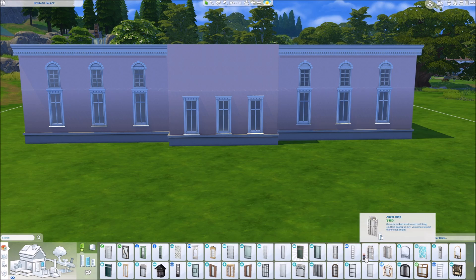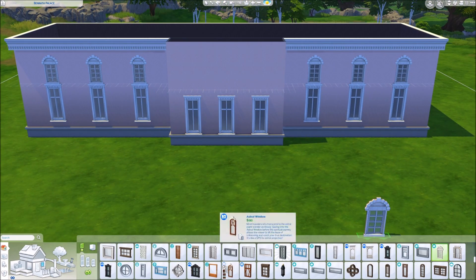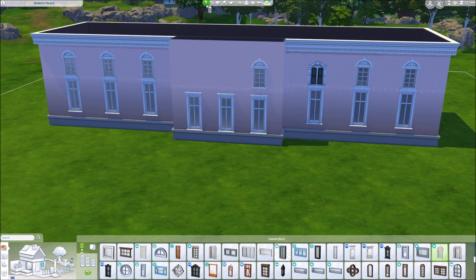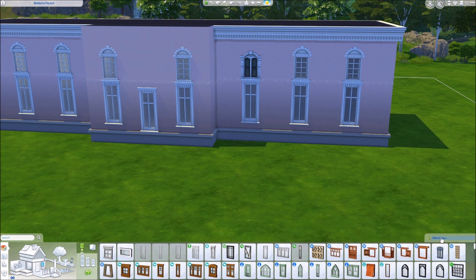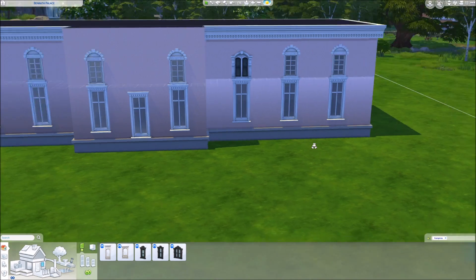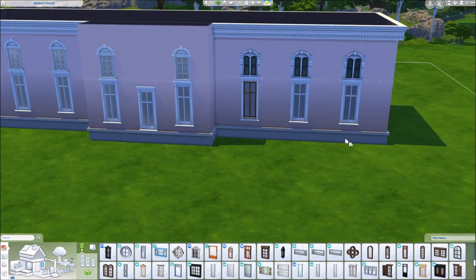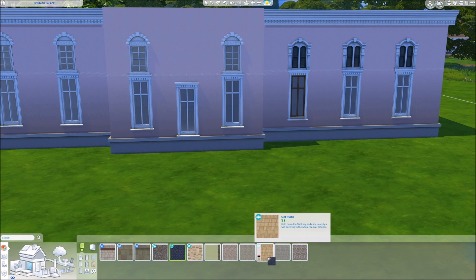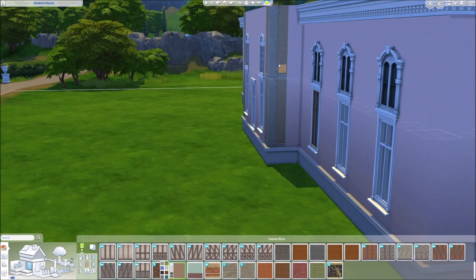We decided to do only the middle part of the whole complex. There are different houses, stables, a whole botanical garden, and different buildings on the whole castle grounds. But the center part is the one that I'm going to rebuild. In The Sims 4 we only have the 64 by 64 lot, which is the biggest lot size, so we could only do the middle part. But it's just beautiful — we thought this is perfect.